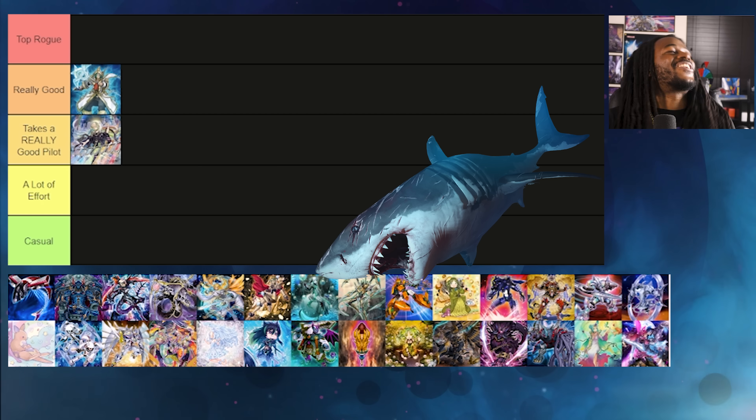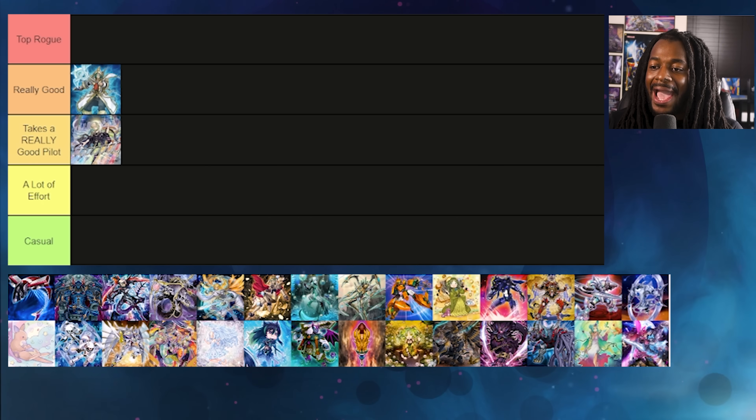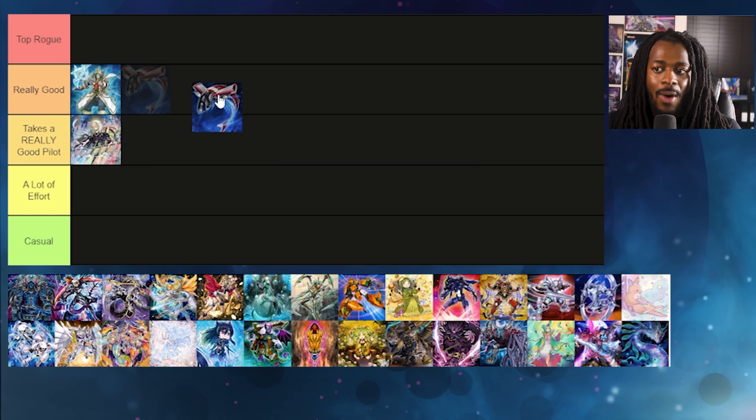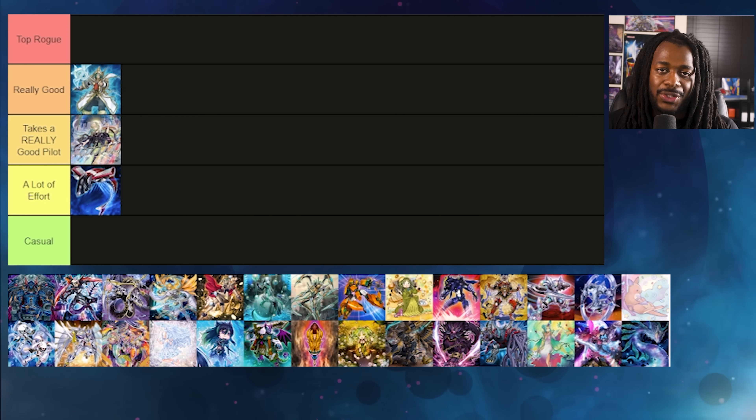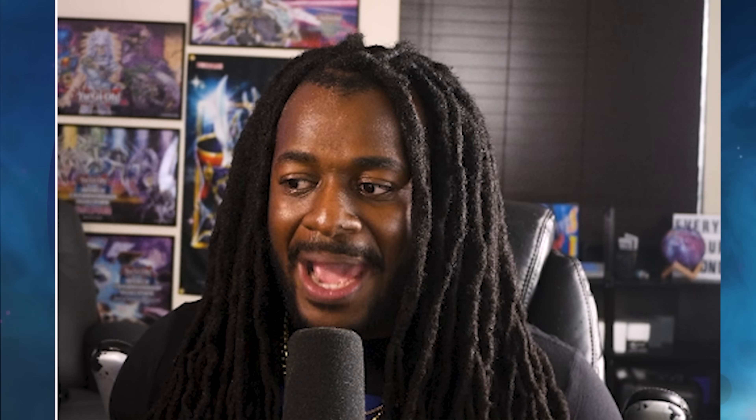Sharks — oh my god, Sharks! I think the Shark strategy isn't bad. Playable-wise it's a good deck, but we're gonna put it in Lot of Effort, and there's a really good reason why. The biggest problem with Sharks is that there's a deck that literally can make all of the great Shark Xyz — think Number 4 Stealth Kraken — and also make Bahamut Shark into Toadally Awesome.